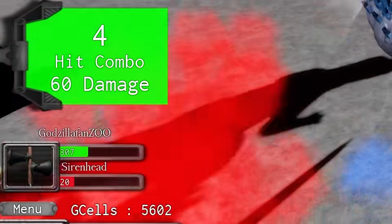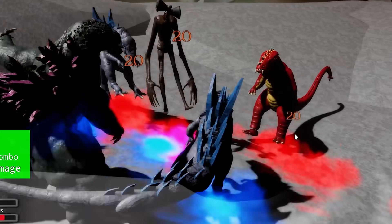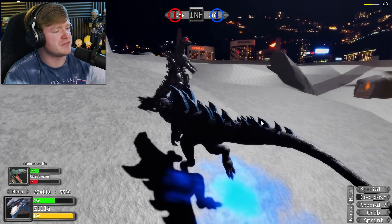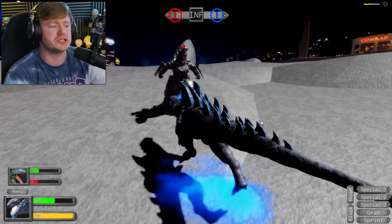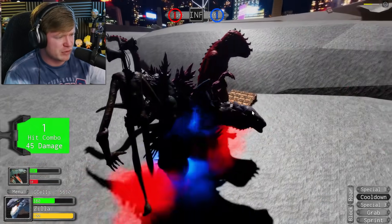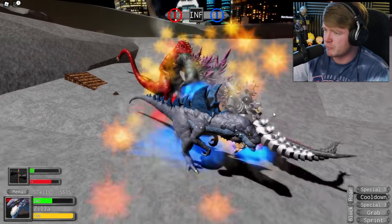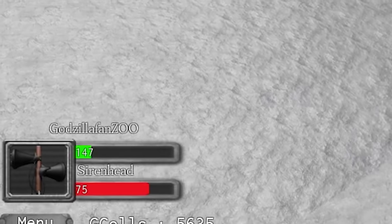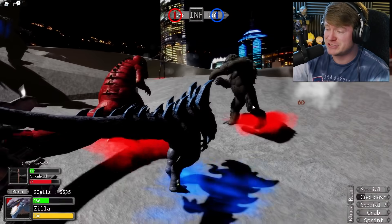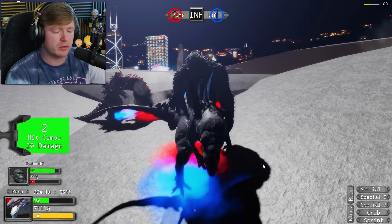Siren Head, how are you doing? His health is at 300 and I'm at 380 — I think this is a good fight for me. I just hit all three of the red team! Hold up, how did they get one point? Who died over there? Oh — Kiri You, how did Kiri You get in this game? Did you die? Don't you dare scream at me like that — my boy over here giving up points! I actually really like Zilla in this game, might be my favorite character. Kiri You doing something, and Siren Head has 140 health — he's barely in the game anymore.